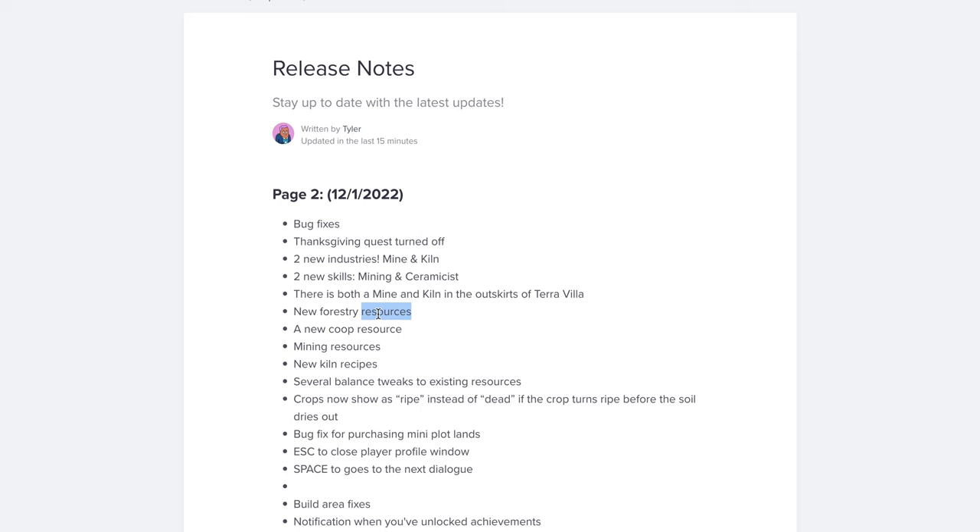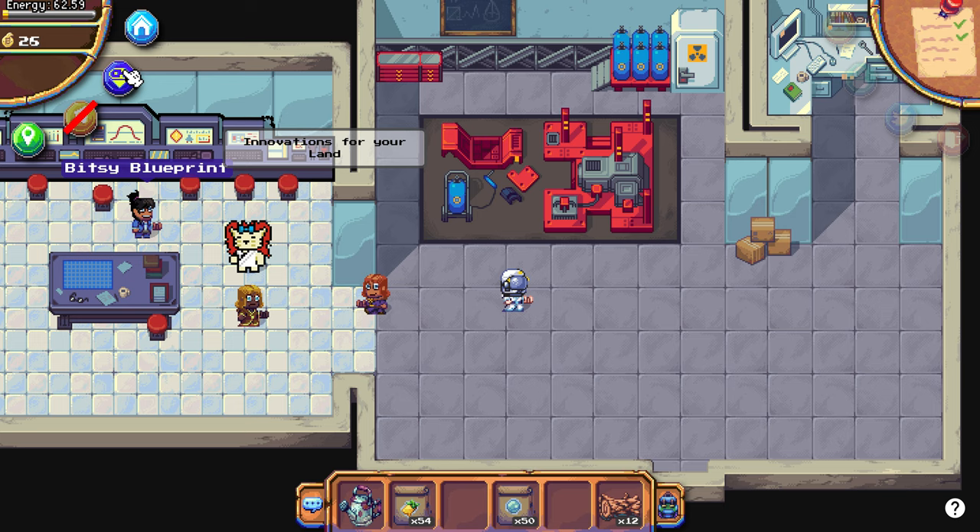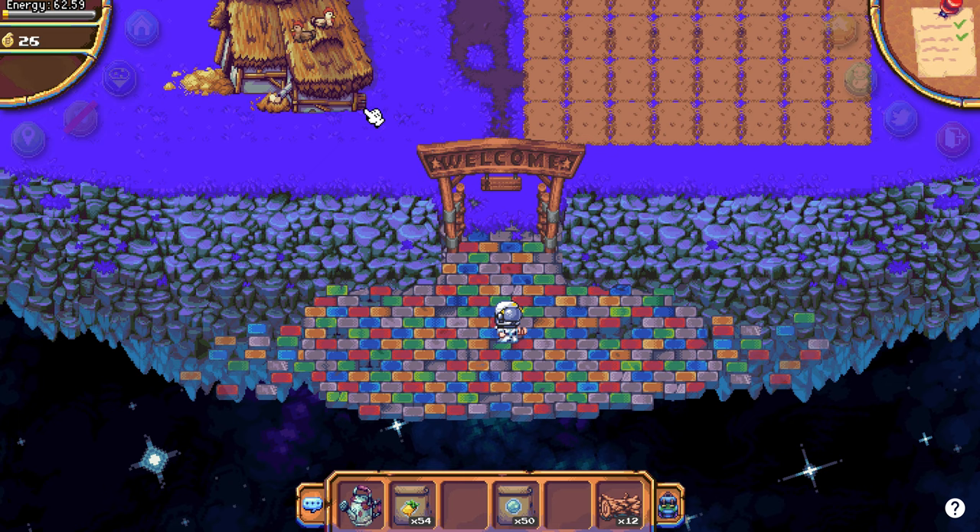What else is new? New club resources. New forest resources. I did not find any of those yet, but who knows - I'm sure we will.